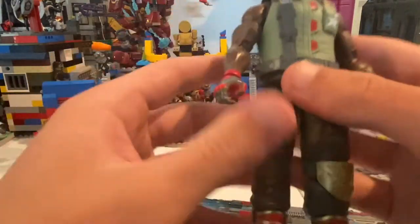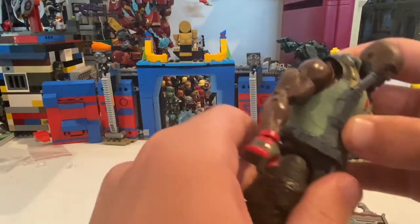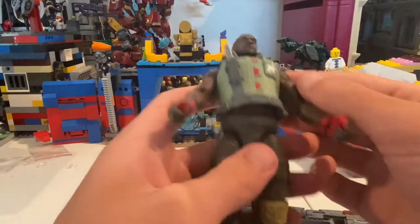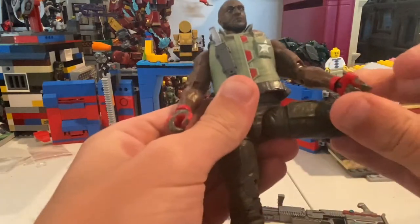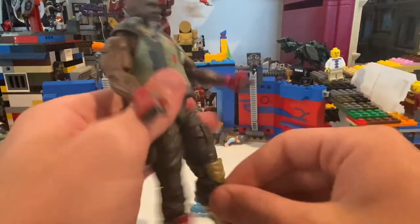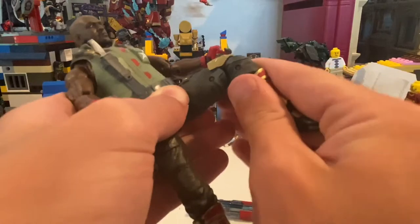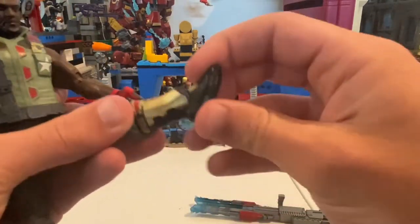He does have an ab crunch — it's just hidden in the jacket. I'm not sure if you're able to take the jacket off. With the ab crunch and the pivot, you can get him to bend down that far, and backwards with the pivot and ab crunch — pretty good, especially with this plastic. He has a little bit of a drop-down hip, so you can get him to kick out pretty close to 90 degrees. He can kick forward pretty far, but backwards not much. He also has a thigh cut, double-jointed knees, a boot swivel, and ankles that can hinge up and down with an ankle pivot.